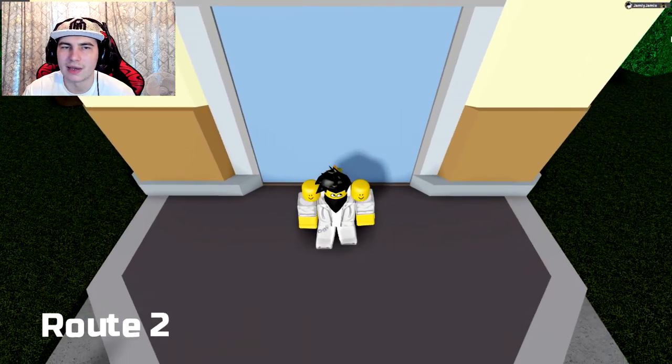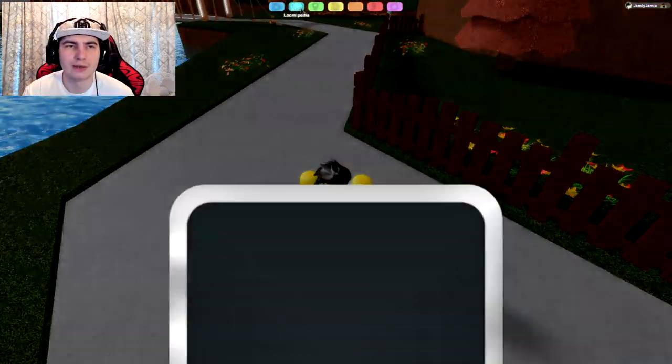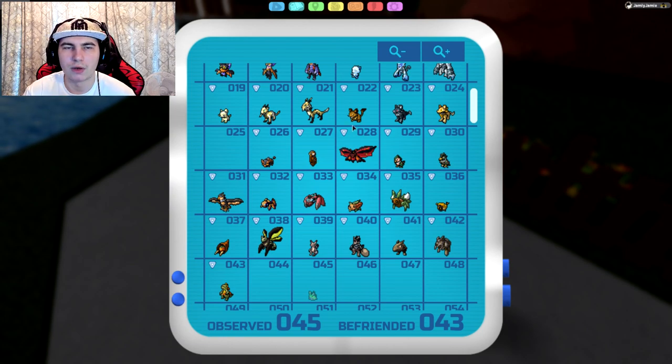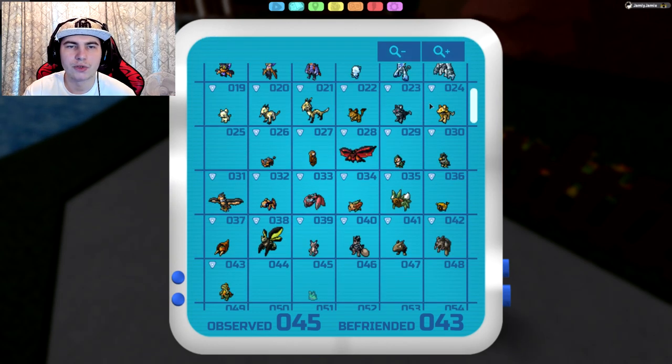Now let's go on to the wild encounters. Starting with Route 1 — Twyla can be found on Route 1 and you can kill it for 1 health TP. You can't find the evolutions in the wild, so we'll skip those.